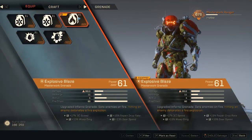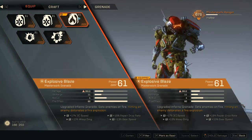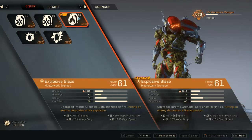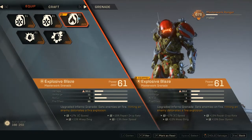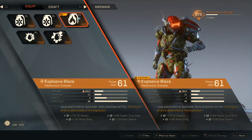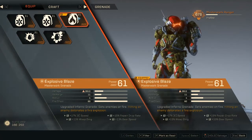The grenade is the Explosive Blaze — it's an AOE primer, does a decent amount of damage, and if you actually hit the enemy it also detonates a fire explosion, which is a nice perk. You get faster assault launcher speed, overall gear recharge rate, extra weapon damage, and 15% extra repair drop rates, which is not bad.